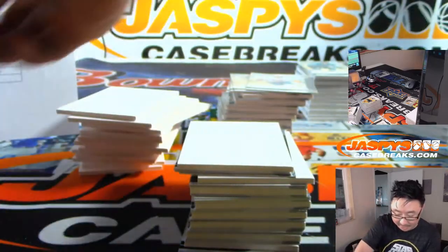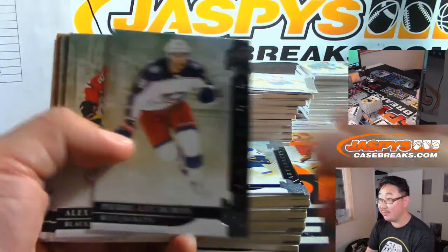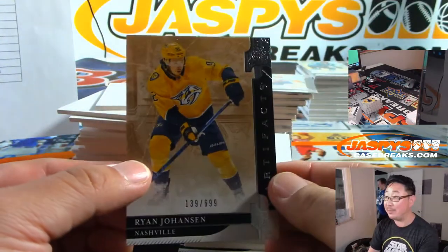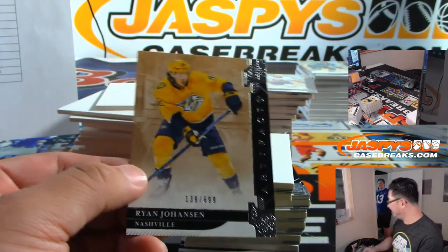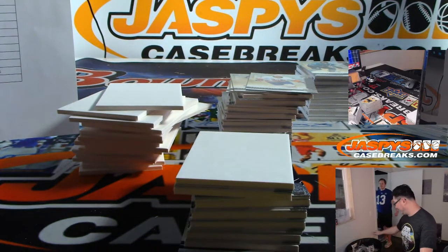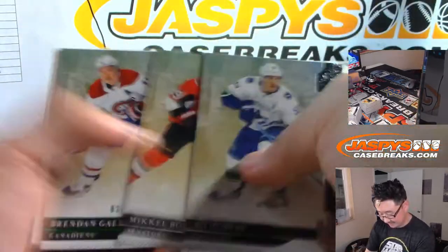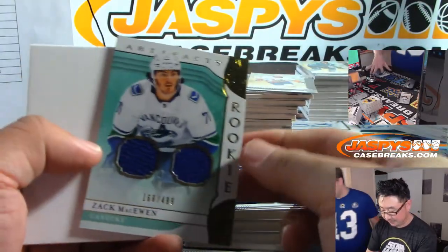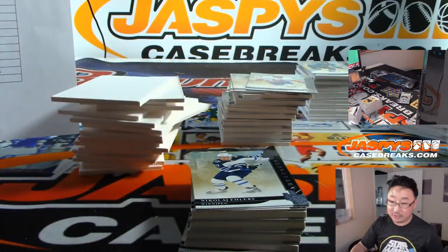Remember how Auston Matthews got in trouble, Nick? He got a disorderly conduct charge — for mooning a security guard who happened to be a woman and a military veteran with PTSD. This was in Scottsdale, Arizona. That was Brandon Gallagher to 99. Not a great look for Auston Matthews. Zach McEwen to 499.